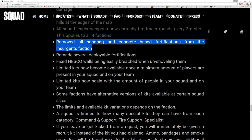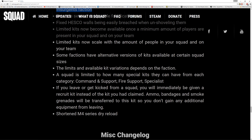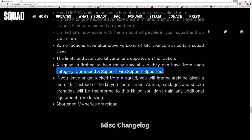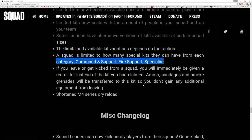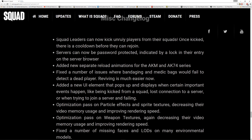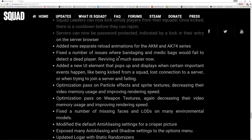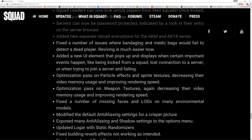Fixed the Hesco walls being easily breached. Limited kits - some factions have alternative versions of kits. A squad is limited to how many special kits they can have from each command, support, and fire support specialist. If you leave or get kicked from a squad you'll immediately be given a recruit kit - that makes sense, as a lot of people were jumping into a squad, grabbing the RPG or whatever, and then leaving. Also shortened the M4 dry reload. Fixed issues with bandaging where medic bags would fail to detect a dead player - it was quite difficult to revive players at certain points.